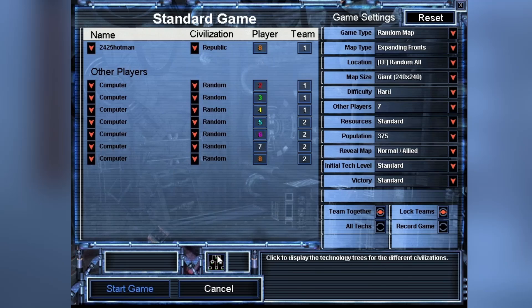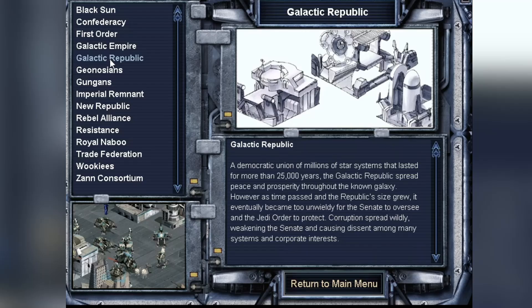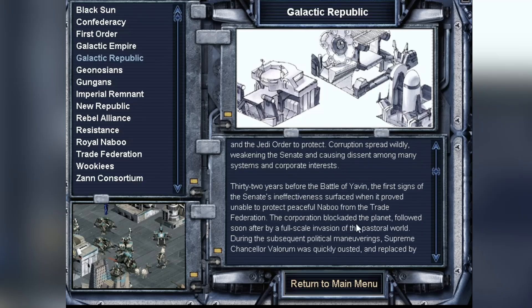I'm picking the Republic because it's my favorite faction, but each faction has their own tech tree with their own strengths and weaknesses. I suggest reading up on each faction and seeing which one fits your play style. You can also go into the data bank and read up on your faction's lore and all that stuff if you choose.